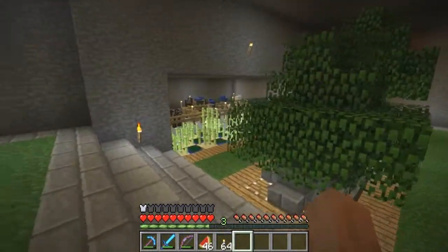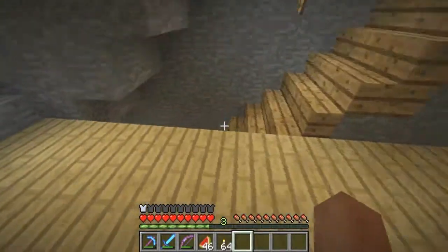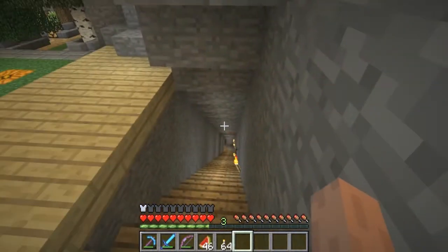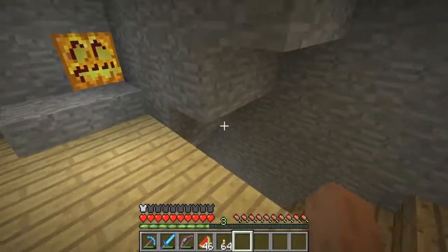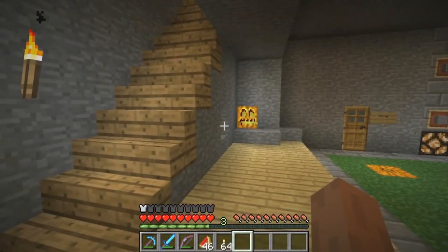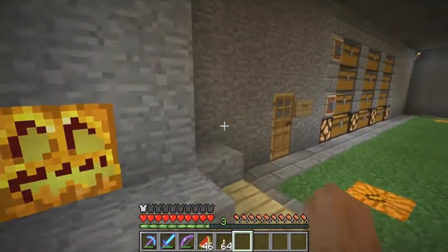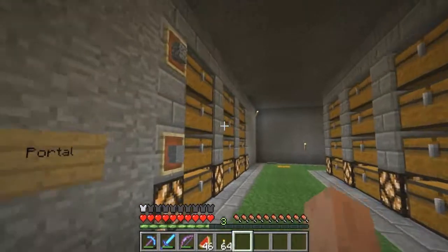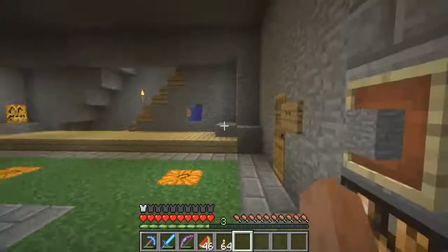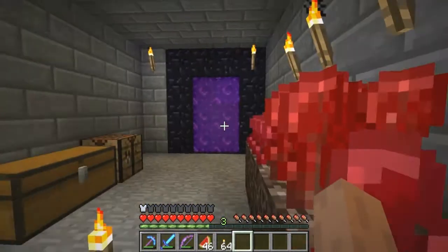There's a little tree farm and an animal farm over there. Down there is nothing really — there is a spider spawner which I have yet to turn into some sort of XP farm, but I don't really use that. The best XP farm I use on the server at the moment is an enderman farm. That's why I've got almost a full chest of ender pearls here — I just go there and sit there for like 20 minutes getting max XP.